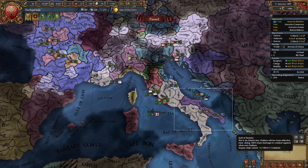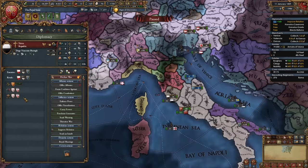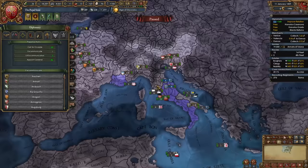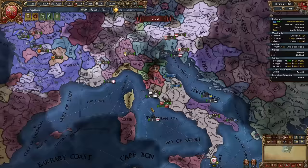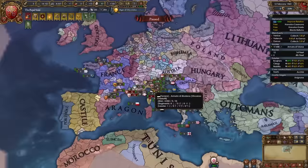After annexing Perugia and once your truce with Naples expires, declare on Naples again or fight whichever nation you border in Italy. In my case Savoy and Genoa have strong allies, Siena is allied to Burgundy, but Florence is only allied to Bohemia — so Florence is my next war. Be careful as their provinces are super high dev. Always try to use the excommunication CB. I can't excommunicate anyone right now since I just excommunicated Venice, so I'll declare a conquest on Arezzo since my subject Urbino has a claim on it. That's my third war.